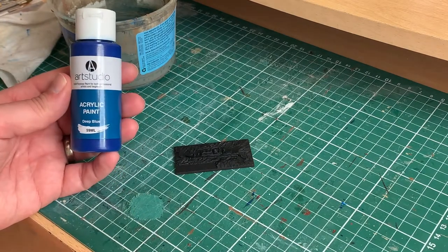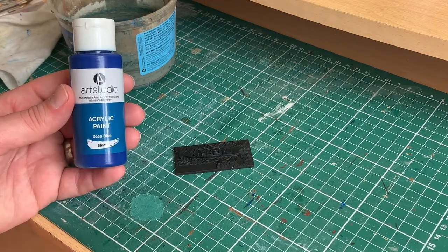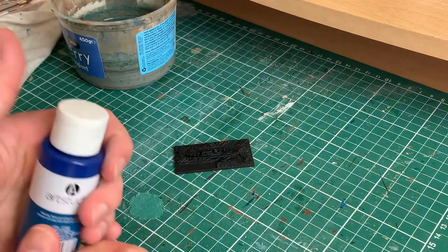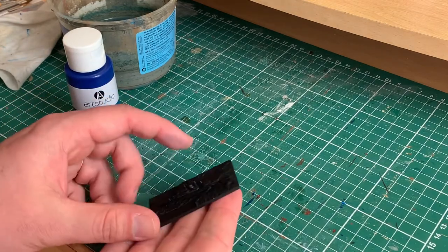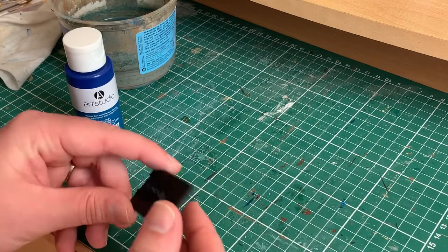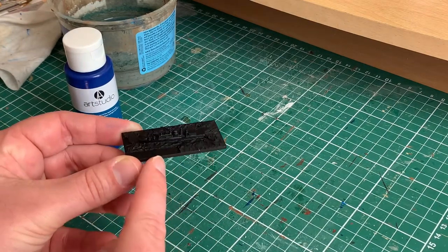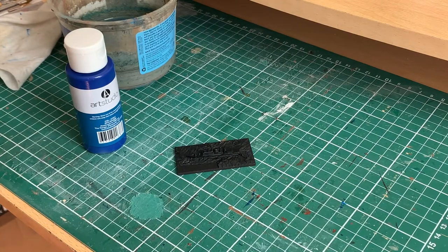For adding the blue to the base, I'm using this deep blue acrylic paint by Art Studios — picked it up for a pound at The Range. I just give it a shake and take the paint from inside the lid without pouring it onto a palette and potentially wasting some. I'm going to paint it on the base, trying to leave the name tag black — if I get a bit on there or on the ship, not a problem because we'll be painting over it later. I also paint the sides of the bases the same colour as the base, leaving the edge by the name tag black. So let's go into a time-lapse and get this painted.